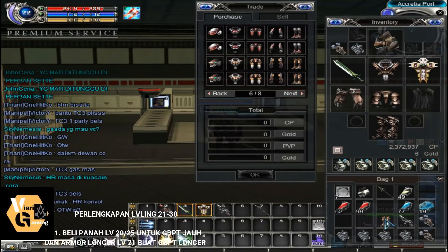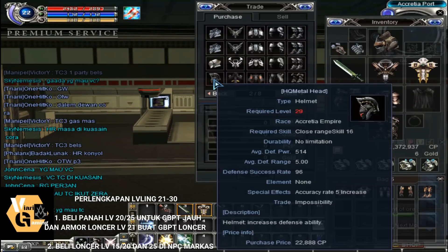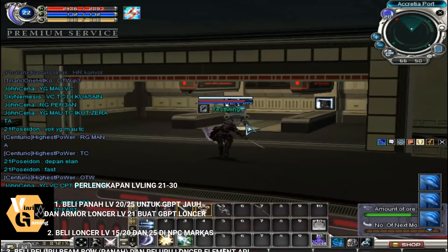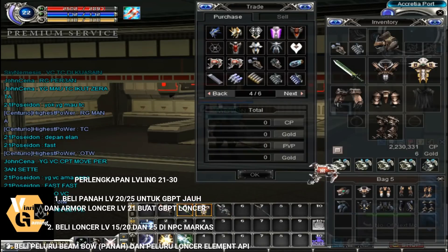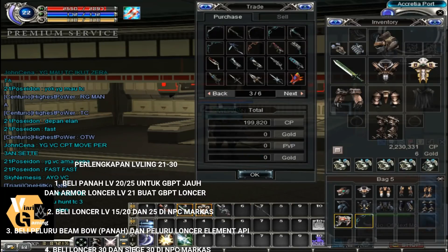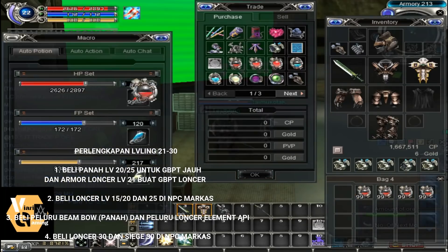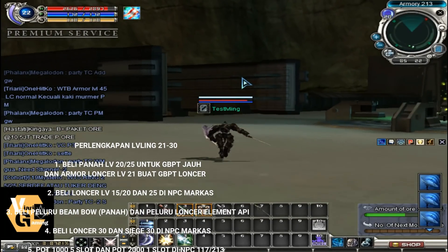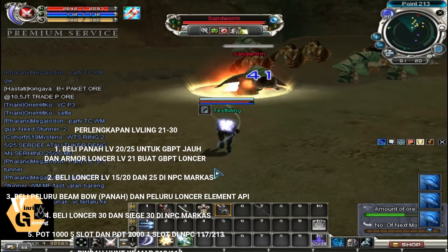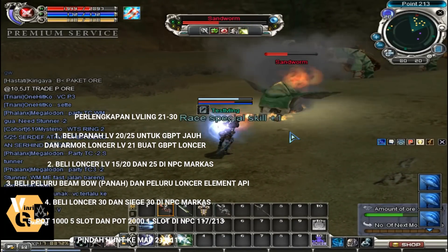GBPT at level 21: armor launcher level 21 is still strong at map 213. Now this is really important — buy launcher level 15, and PT just 1. Most players reach level 30 or 40 with only 1 launcher PT, which is a big mistake because launcher PT is very important. Buy launcher levels 15, 20, and 25 at the base NPC — not the outpost, the base. Also buy elemental fire bullets for GBPT arrows and launcher ammo — use fire element because the enemy, the Desain Bom, has earth element, so fire element counters it.